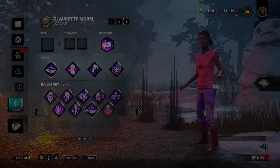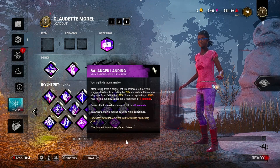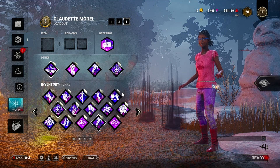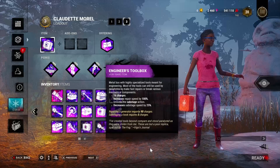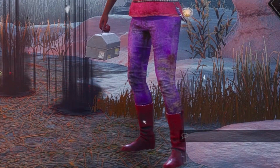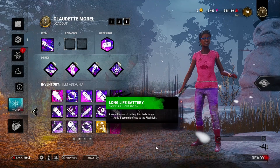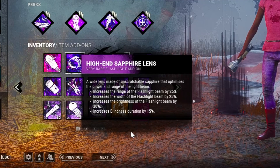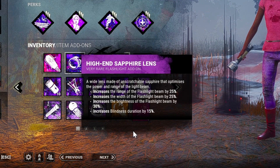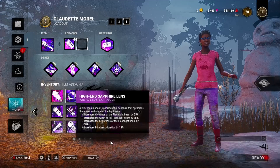This is the loadout screen with the different perks. You can combine perks with each other in order to create a set of four perks. You can also use items here — for example, a med kit, a toolbox for generators, or a flashlight to blind the killer. You can also add add-ons like a long-life battery which adds six seconds to the flashlight use, or a high-end sapphire lens which increases the range. You can see each description before equipping.